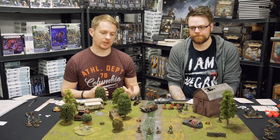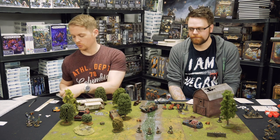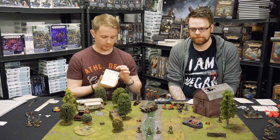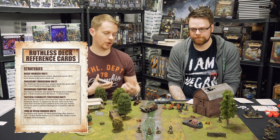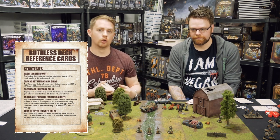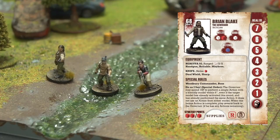We've put together two demo teams, used for the examples we've just shown you, and we're going to go through a few of the turns. These come from the Ruthless deck, so you've got a Ruthless deck with your baddies, your Woodbreeze, and other people in there as well. Then you've got a Lawful deck. I've got Brian Blake as my leader because he gives me two red dice for my strategy points.